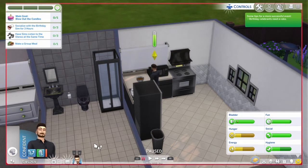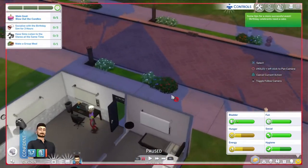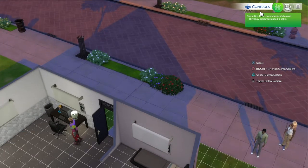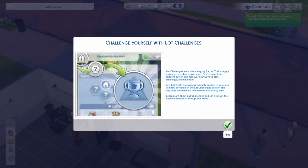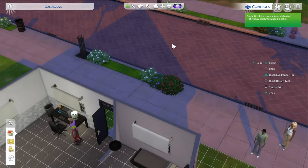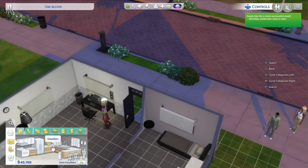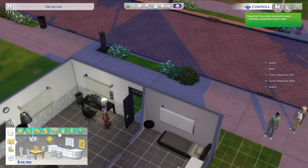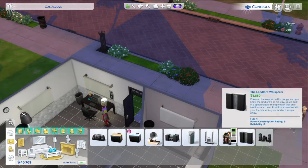Main goal: blow out the candles, socialize with birthday sim for three hours, have sims listen to the stereo at the same time, and make a group meal. I don't even have a stereo! Right, I need a stereo. Let's go into build mode and find one. I'll just grab a big one - I've got the money.